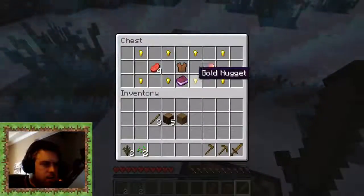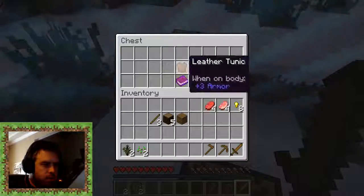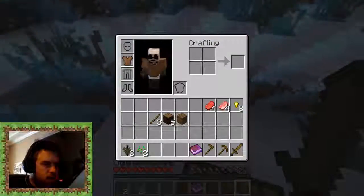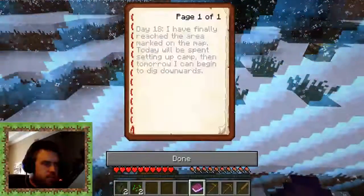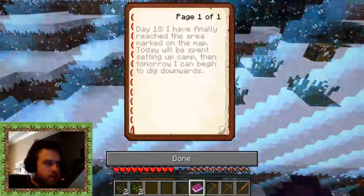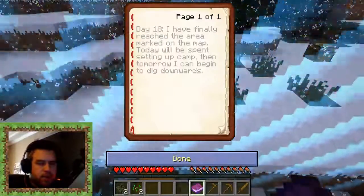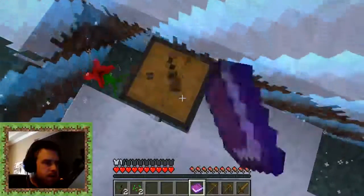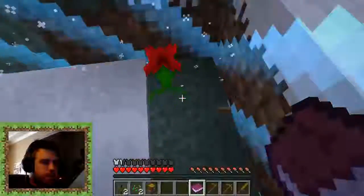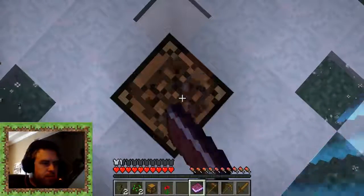Let's see what's in the chest. We've got some gold nuggets, some raw pork chops, some raw beef, and a leather tunic. Let's put on that leather tunic. And let's read this book. The book says: "Day 18 — I have finally reached the area marked on the map. Today will be spent setting up camp, then tomorrow I can begin to dig downwards." I want to take this chest with me, and also this flower, just in case.